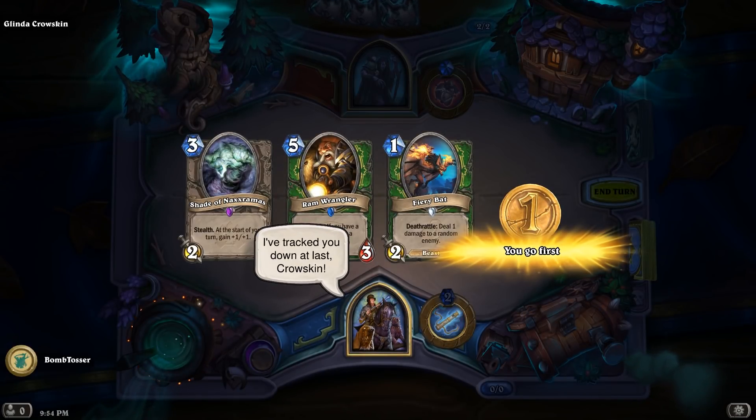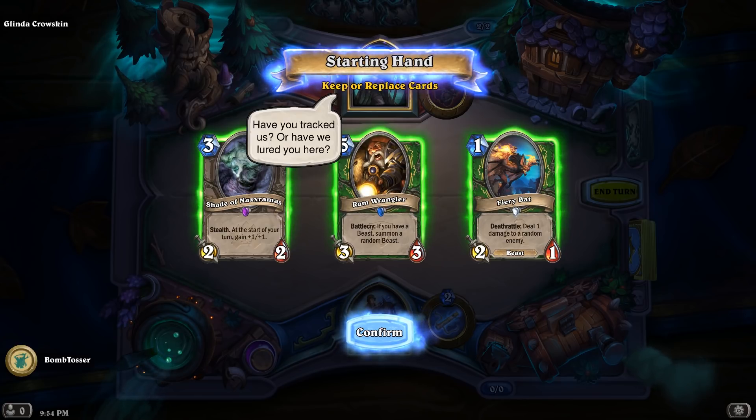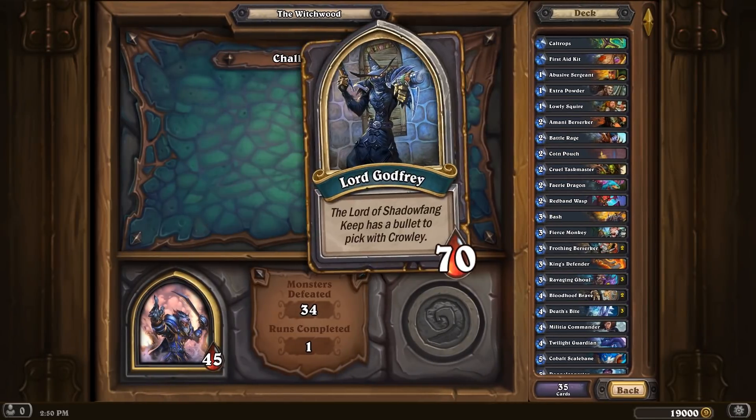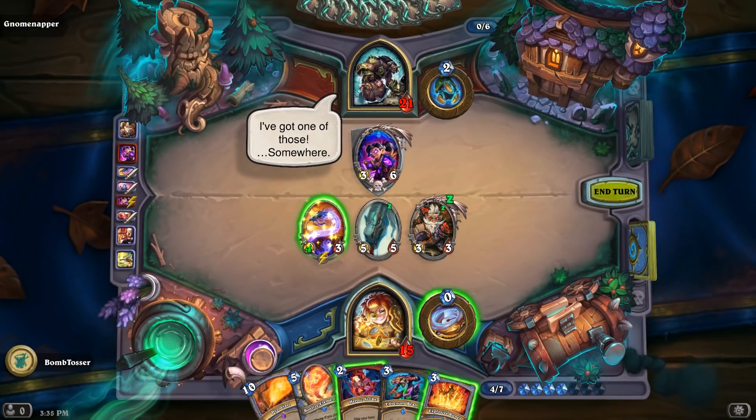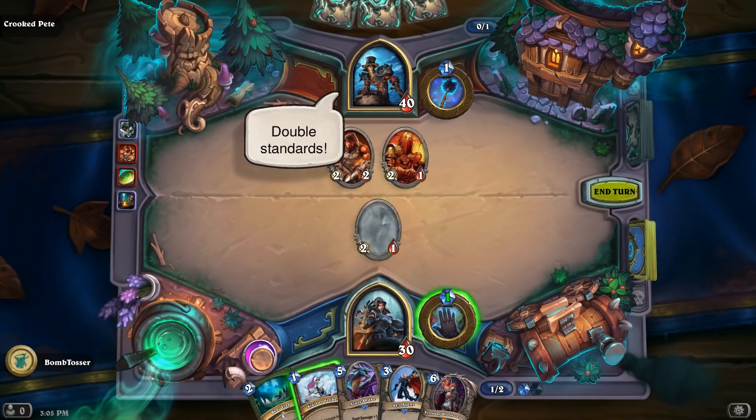Each of our Monster Hunters has their own unique nemesis that only they can fight. We wanted to bring a subtle narrative to the Monster Hunt to help capture these heroes better, and it allows you to build your deck with the final boss in mind. It also hints at the bigger story happening in the Witchwood. The Monster Hunt is really Giovanni's first big project on Hearthstone. His favorite aspect is marrying dialogue, art, and game mechanics in a way that brings the bosses to life — if he can get a player to chuckle, roll their eyes, or throw their hands up in disbelief, he considers it a job well done.